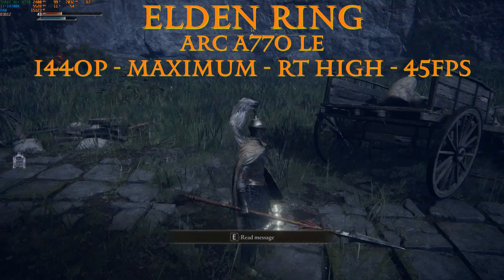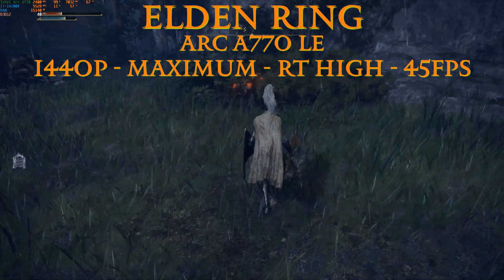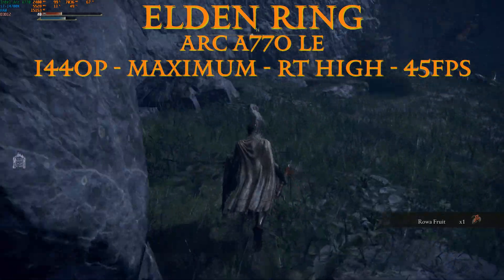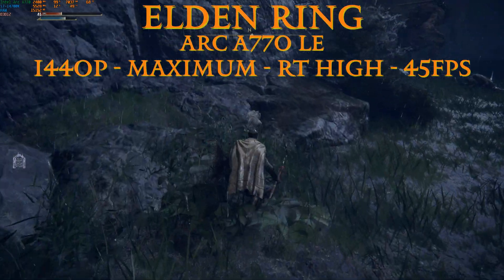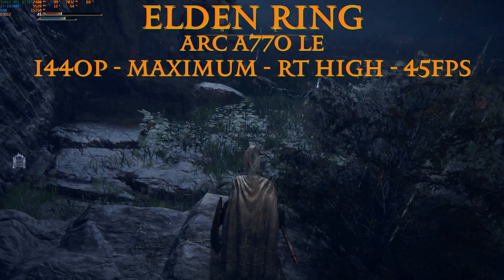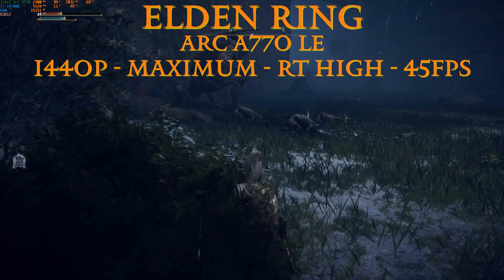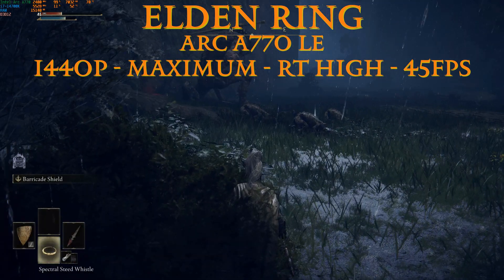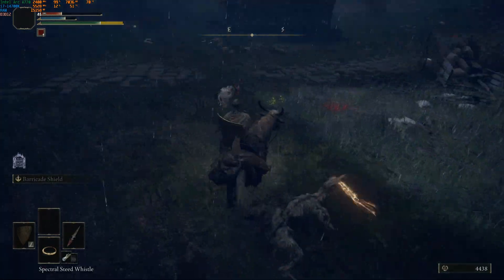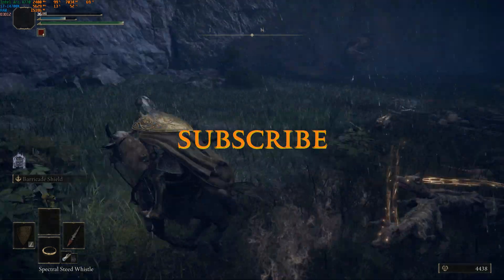Finally, the A770 LE edition — the original from Intel. This is on my editing rig with an i7-14700K and 32 GB of RAM. We're now playing at 1440p, maximum settings, and ray tracing high — everything maxed out — and averaging 45 fps. It's highly playable and beautiful; once all the assets and shaders load, the game runs butter smooth. GPU is pegged at 99%, using 7 GB of VRAM out of 16. CPU is only at 12% utilization and we're using 15 GB of system memory. It's really nice to see these Arc GPUs getting better and more stable as they mature. That's it for Intel Arc GPUs with Elden Ring — see you on the next one, and subscribe!